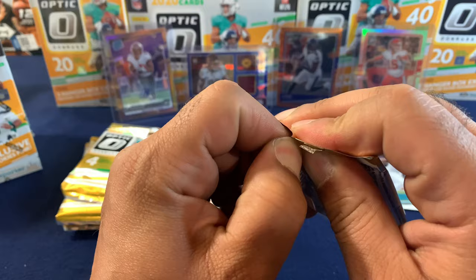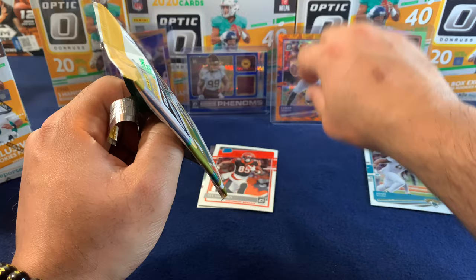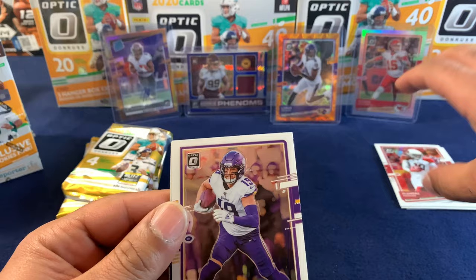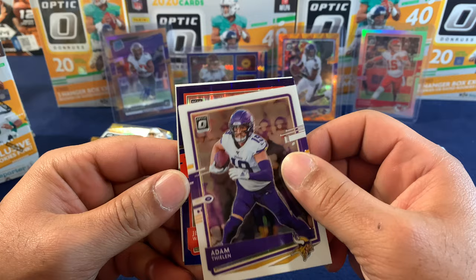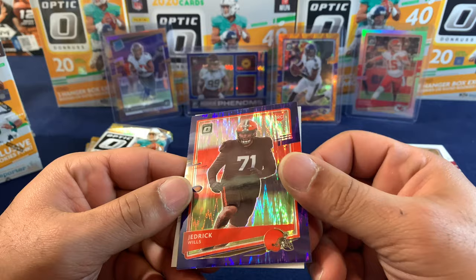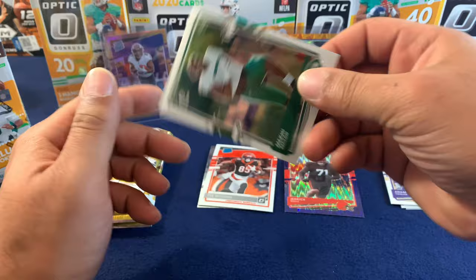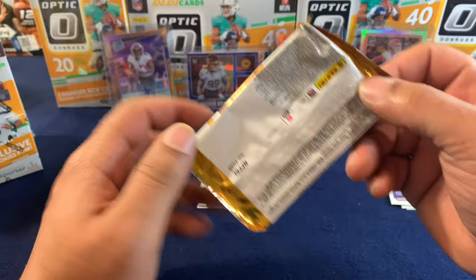Pack number two. DeAndre Hopkins starting up the second pack, then Adam Thielen. We have our first purple parallel and it's a rookie — Jedrick Willis. Those look nice. Purple shot and a Mekhi Becton. So far two packs, four rookies, one rated rookie.